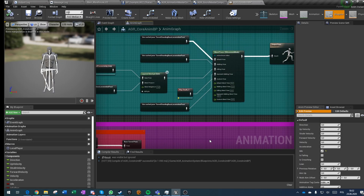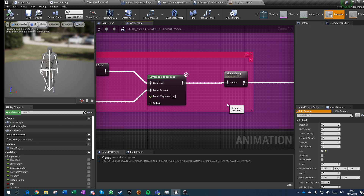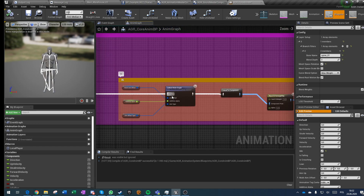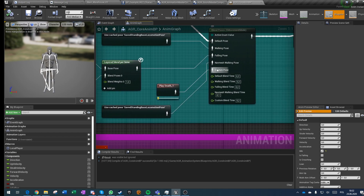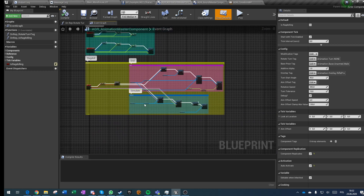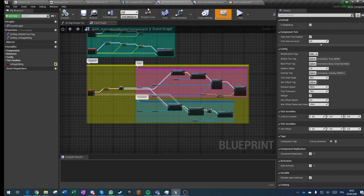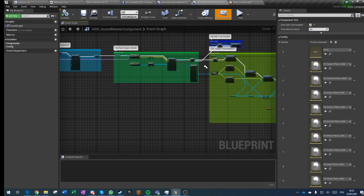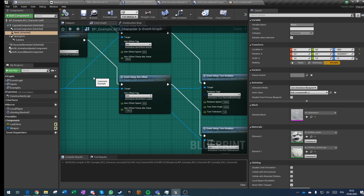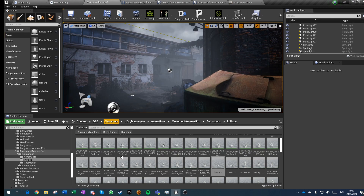A quick update on my animation system — well, basically not only the animation system at this point. I've added slot-loaded animations through montages for full body and upper body, which is a typical setup. There are no big changes to the IK, however I've added a custom movement type which is a ragdoll. I've also made a playable example character and a playable example of a weapon.